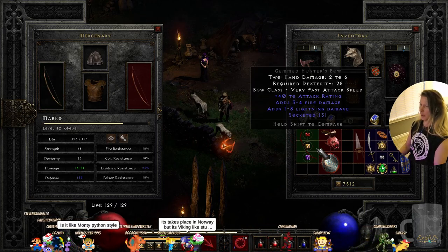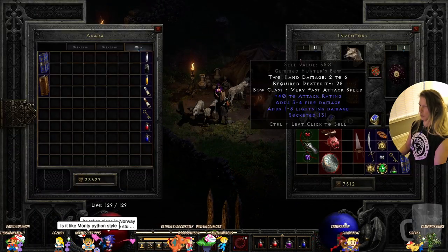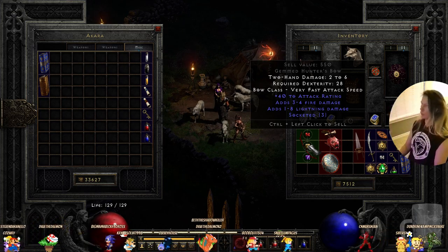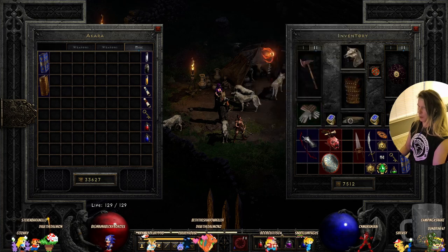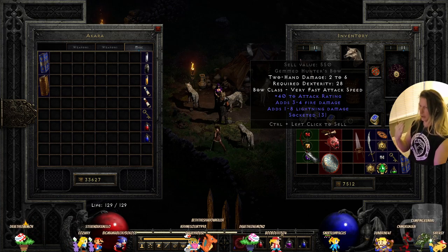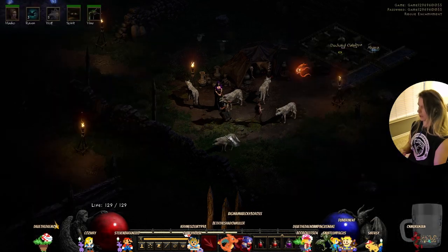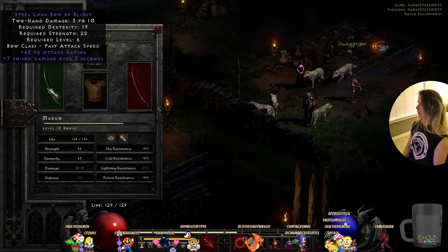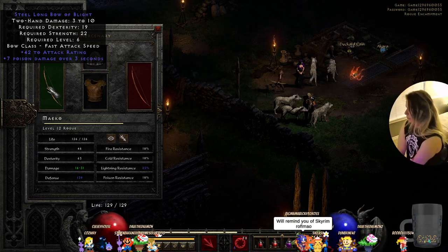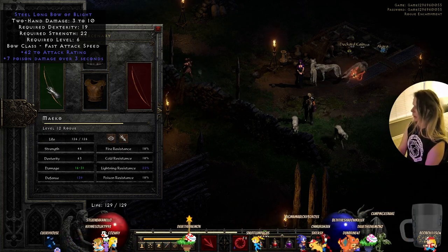I'll put that to good use. I gave her a triple socketed weapon — one to eight lightning damage. Two to six, three to four — six to eighteen. And then this is guaranteed ten to seventeen. I can't tell what's better.